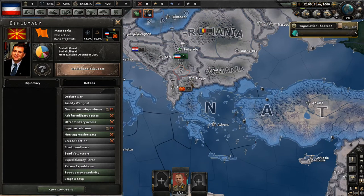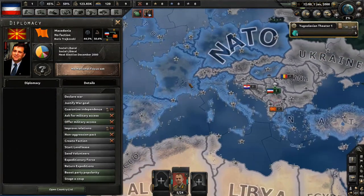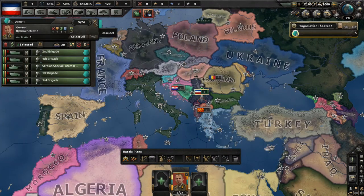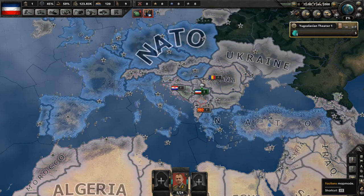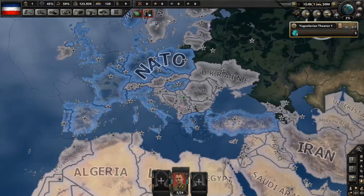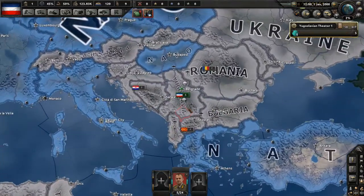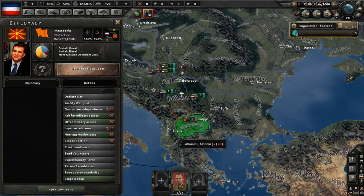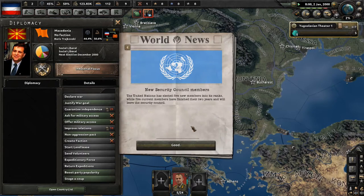Looking at the faction map, I'm surprised that a lot of these nations in the Balkan area are not part of NATO. That gives us a lot of options for expansion. I think I'm gonna start small — we could go for Albania, but Macedonia is a little bit smaller, so I think I'll go for them first. We need some political power though — we haven't even started the game, so let's do that first.